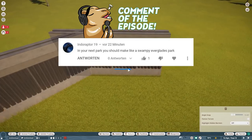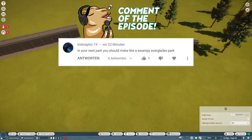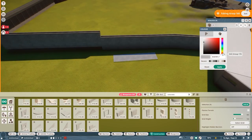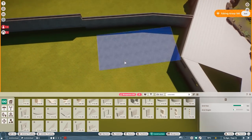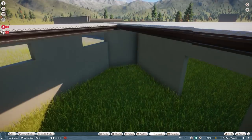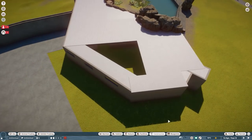Comment of the episode is Interrupter19, who said I should make an Everglades park next in Jurassic World Evolution. I'm planning on something like this, so keep your eyes out if you want to see that. But today is all about Planet Zoo, so let's jump back to Planet Zoo.